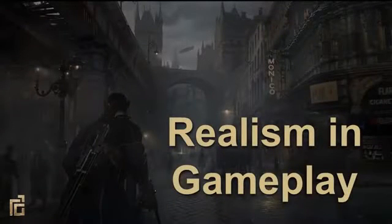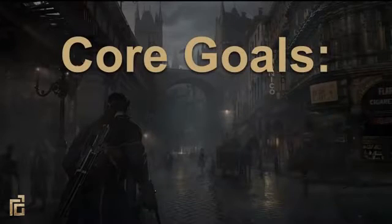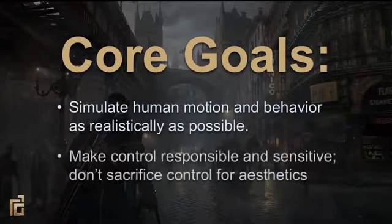Now let's talk about gameplay animation. From prototype, we defined our goals. The first was to achieve the most realistic animation possible. We didn't want to make any excuses for the motion being unrealistic just because this was a game. And the other goal was to never let aesthetics trump control — we didn't want to put visuals before gameplay or vice versa, but we knew that striking a perfect balance would require rethinking a lot of traditional approaches to game animation systems.